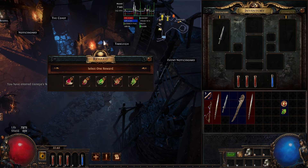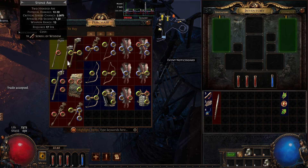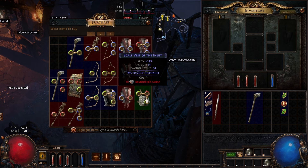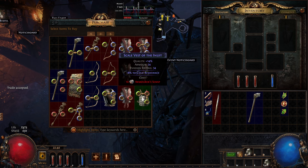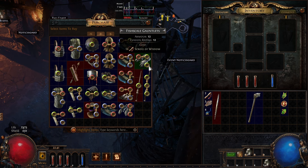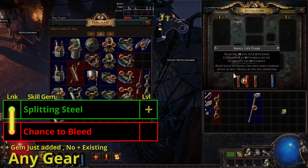Talk to Tarclay and let's pick up Splitting Steel as the quest reward. We're also going to pick up a Two-Handed Axe — if he doesn't have one then a Two-Handed Sword will do at a push. As with any character, let's keep an eye out for Runner's Boots, and check each time we come back to town. We're also going to keep an eye out for Green Green Red links. Our first two-link will be Splitting Steel linked to Chance to Bleed.